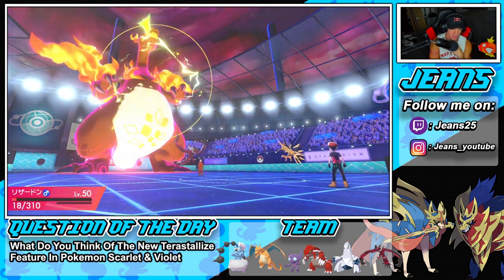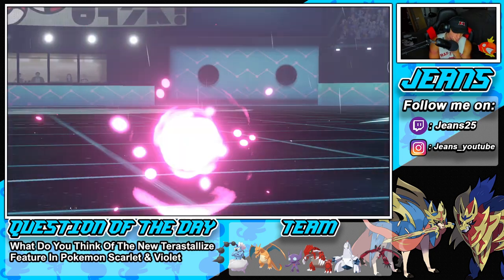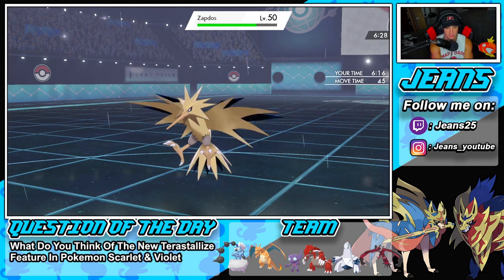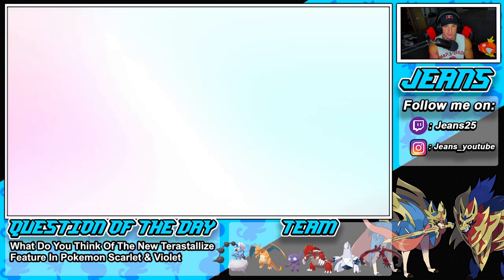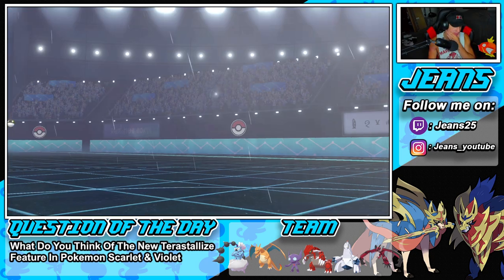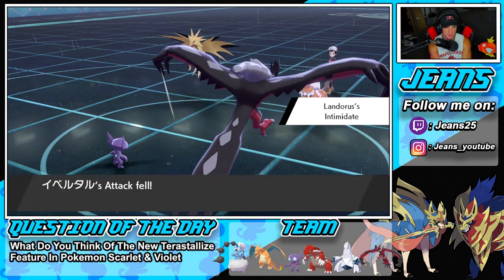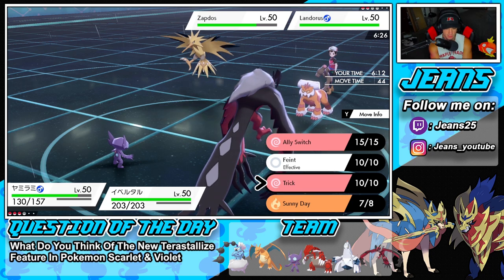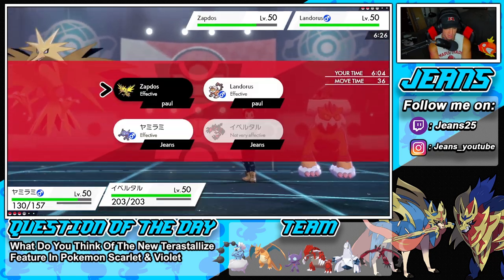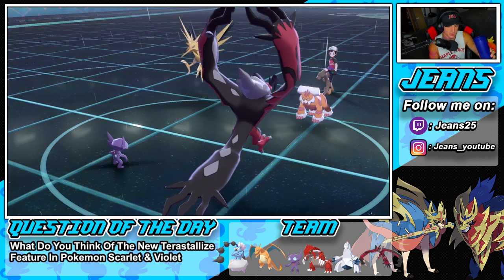Zapdos goes into Rising Voltage — that takes out Yveltal. Now it's just Groudon coming in. He leads Landorus. I wait for Tailwind to expire before bringing Groudon out so he can outspeed. He goes into Landorus and I think Kyogre had the orb. Sableye uses Ally Switch and I use Foul Play. I'm trying to waste Tailwind turns. Hurricane connects on one of my Pokemon but Rock Slide misses — terrible luck.